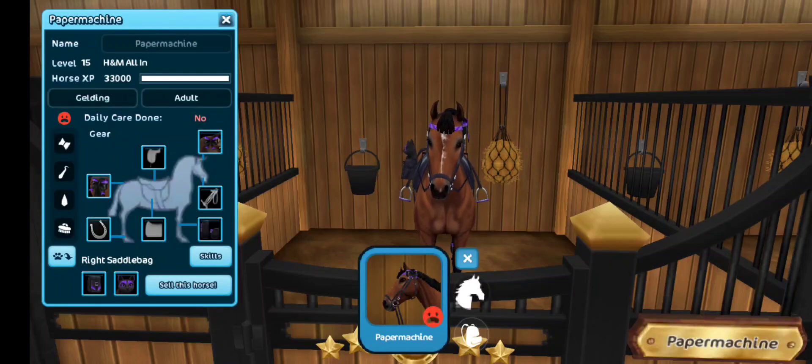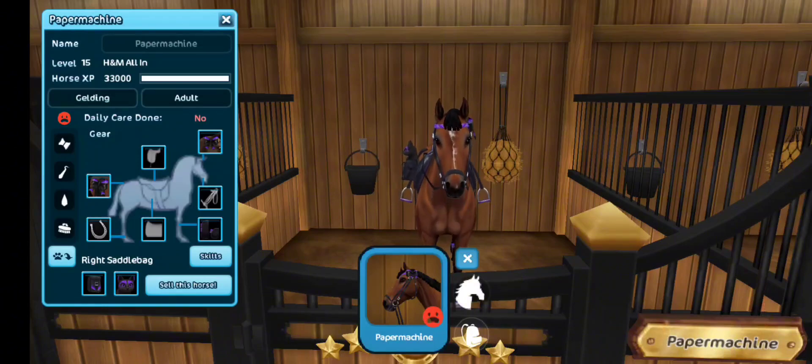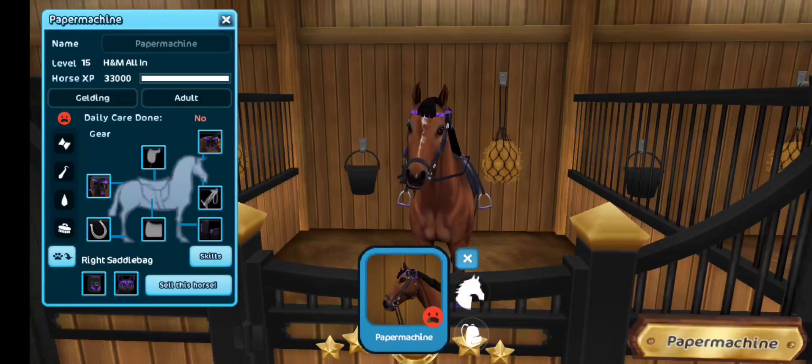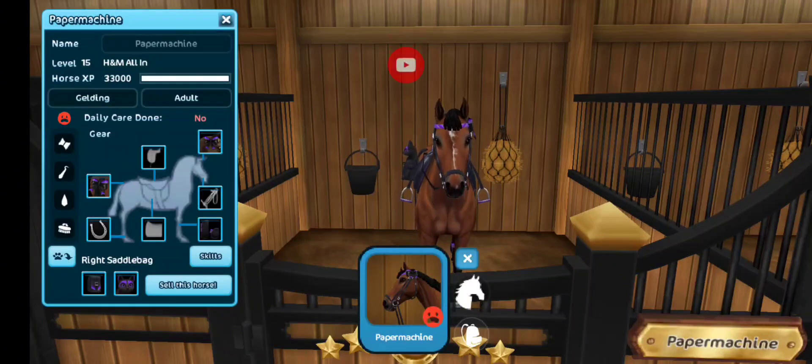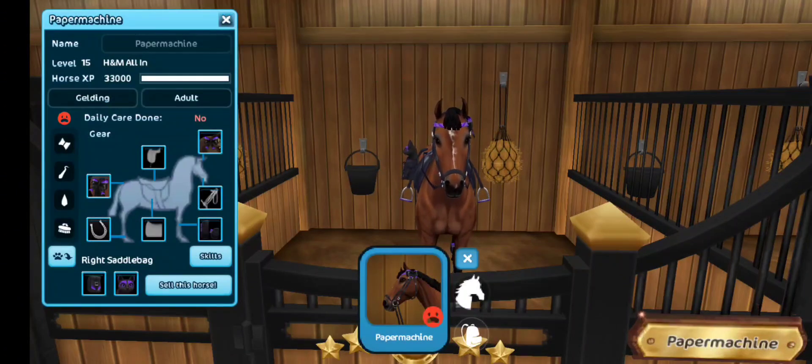Now we have Paper Machine. She or he is unhappy — a gelding, so it's undecided I guess. This one was a horse from an H&M All-In collaboration with Star Stable Online, so I got this horse. I kind of wanted to name them H&M All-In but that's not an option. Care has not been done because I haven't been using this horse since I maxed it out.